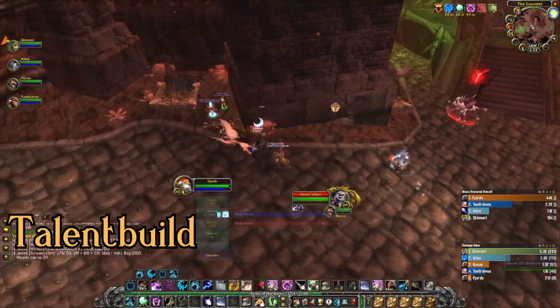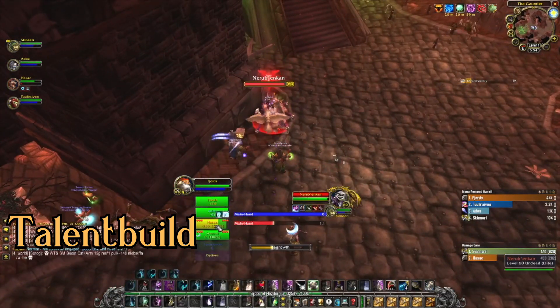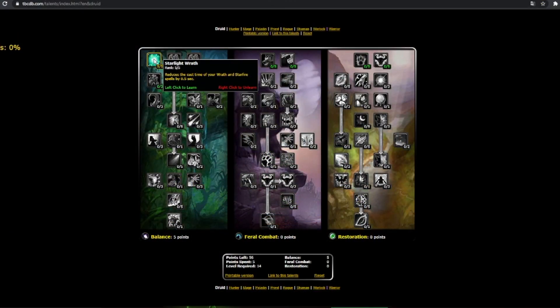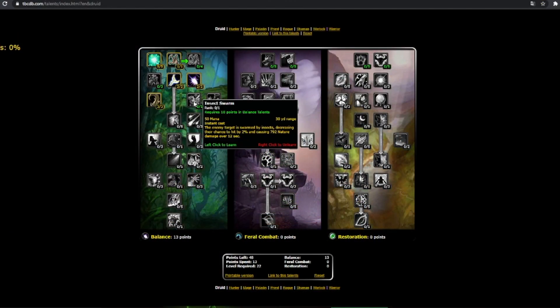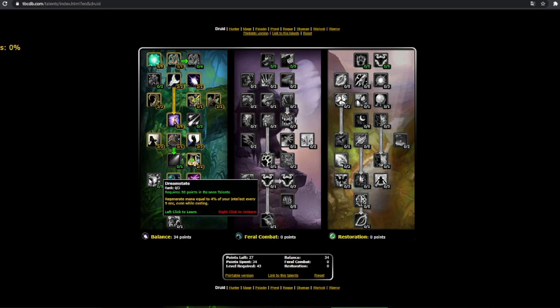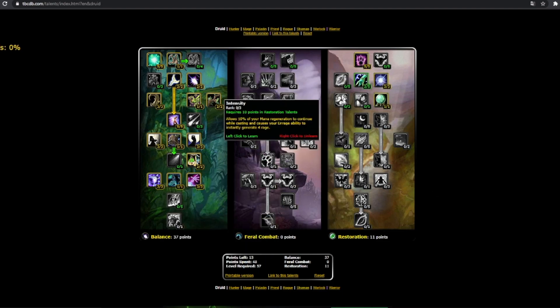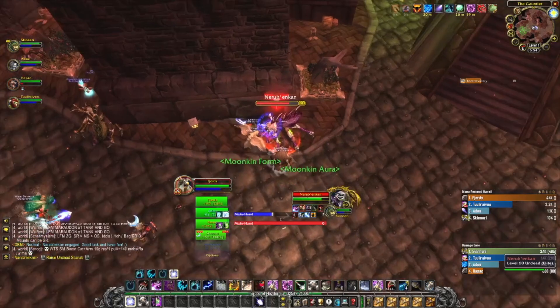As I have already talked about the talent build in the video I mentioned earlier, I will only very briefly go through the talents here. You grab DPS talents down until the 5th row in the balance tree, at which point you find some talents that actually increase healing done. Once you've filled out row 7, you start filling out the restoration tree. I'd recommend you to go for this build at 60, and then reach for this build as you level up. You can exchange the points in Nature's Focus for Naturalist instead, but due to the downrank penalty, the useful ranks of Healing Touch are actually quite weak, and personally I would probably just avoid it altogether.